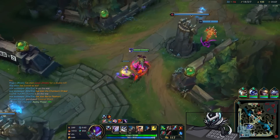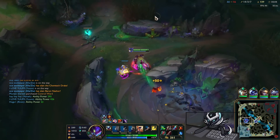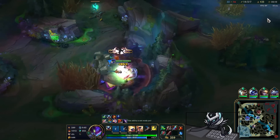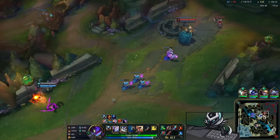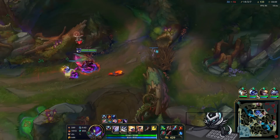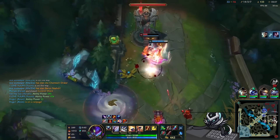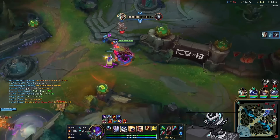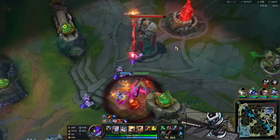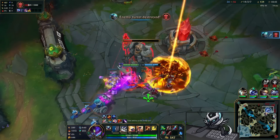We get the Baron and the Serrated Dirk, so we're finally getting more Lethality. We hold onto the Dirk and go for the Sorcerer's next — it doesn't really matter at this point, we only have another fight or two left since it's a fairly fast game. We walk up and see Swain overextended, but there's a ward so he backs off. I'm looking for kills and being very aggressive, eventually starting to walk into the base. Hydra boys — very, very fun build.